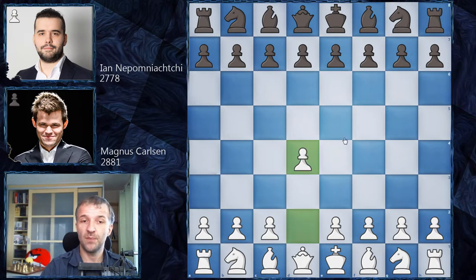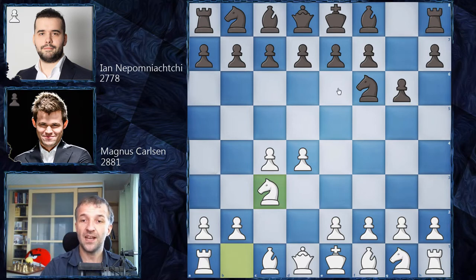We have d4 by Magnus Carlsen, Nf6, c4, g6, Nc3 and now Bg7 — that would be King's Indian defense. However, another popular opening here is d5, the Grünfeld defense.